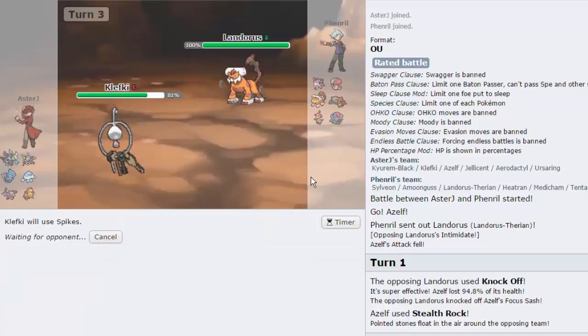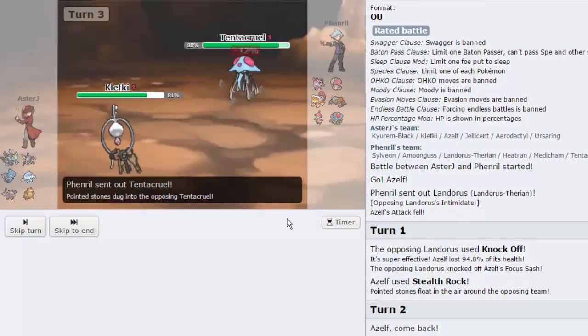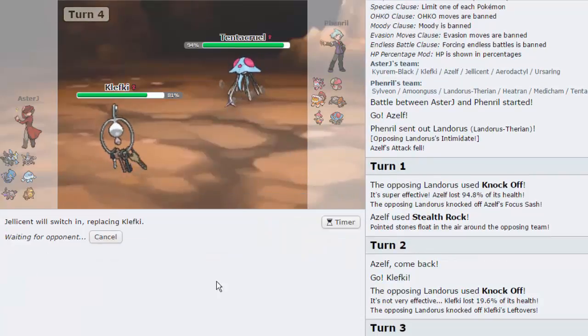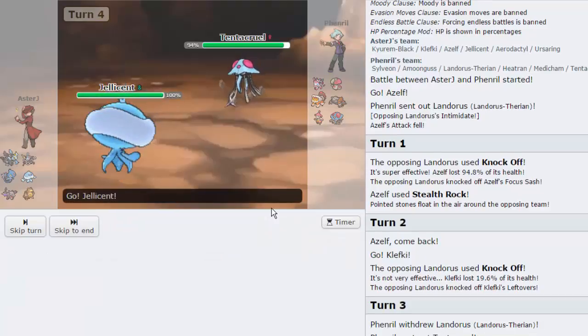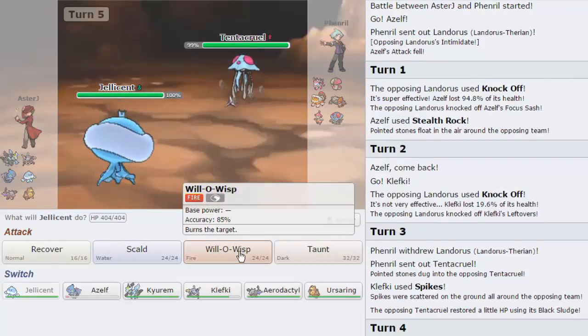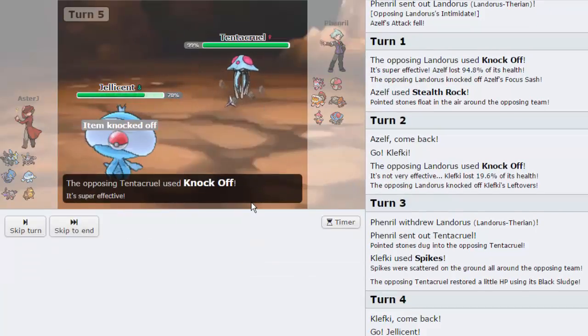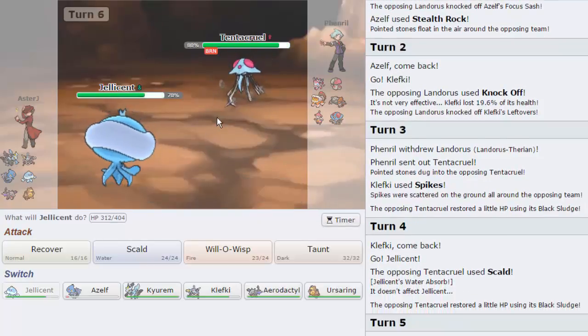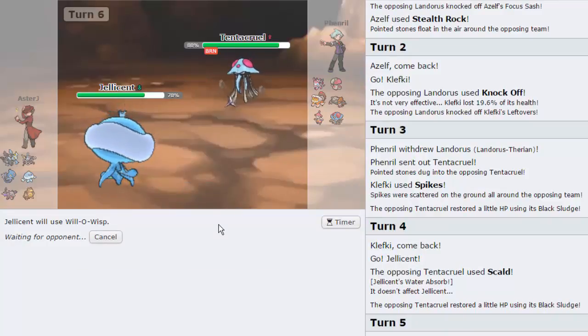Let's go for the Spike, as I'm assuming either Heatran or Tentacruel are going to come in here. Medicham can also make an appearance, but I doubt that thing would want to get Thunder Waved. And I know that this Landorous is Scarf because it outsped my Azelf. So get up the first layer of Spikes right there. We'll see what he wants to do on my switch to Jellicent, but now every time this Tentacruel comes in, it's taking more and more damage. He's just going to go for Scald — we are immune to that. Now I can throw out a Will-O-Wisp. He goes for the Knockoff, that's not going to do much damage at all. We lose our leftovers, but Tentacruel now being burned is phenomenal. I can actually just throw out another Wisp here because this Tentacruel cannot do anything but click Knockoff, and now it's going to be doing roughly about 7% to 8%, so nothing whatsoever.